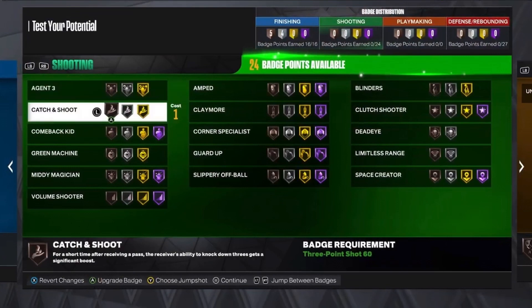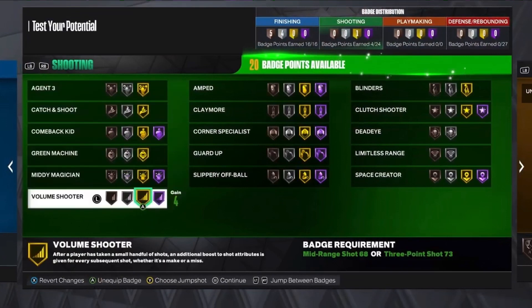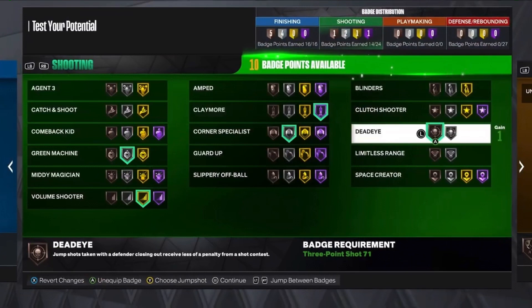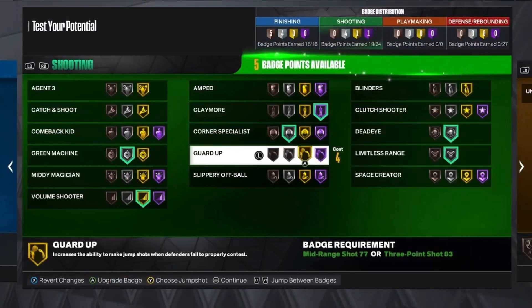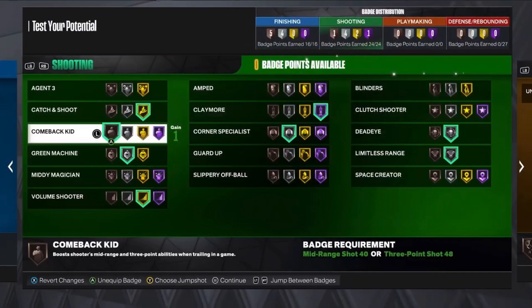For shooting, we can actually get Hall of Fame Limitless Shooter — I'm not going to put that on though. Volume Shooter on gold, Green Machine. We get Hall of Fame Playmaker, which is crazy. You don't need that high of a corner specialist this year. Deadeye on silver, Limitless Range on silver. We need catch and shoot, and then we're going to get Comeback Kid on bronze.